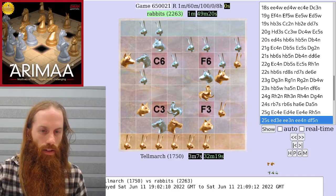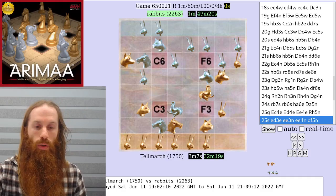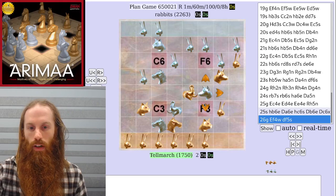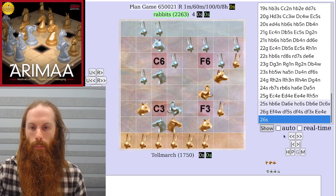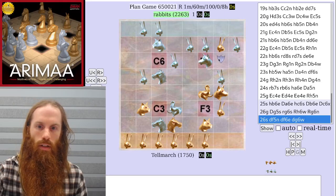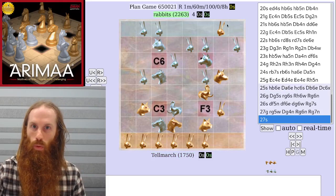But gold finds a nice resource here. Instead of trying to protect everything, gold makes a threat on the east side, bringing the elephant into the goal attack. If the gold dog is captured, then gold could capture the silver dog, and the east side again looks very weak. Alternatively, gold could go for a goal attack right away, trying to sneak the rabbit through. And if silver is not careful, gold just might get that rabbit all the way to the end of the board. Game over.